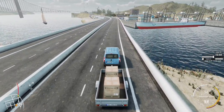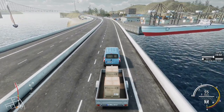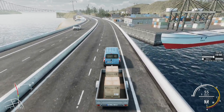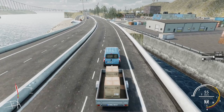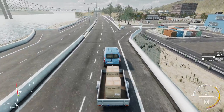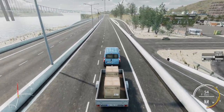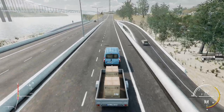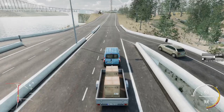When you buy your vehicle there is an interior view - you can select instrument lights and things like that - but I can't find a way to swap to it. That may be something that will be added fairly soon because it seems like it's already done. I can't find a way to swap the camera around yet.